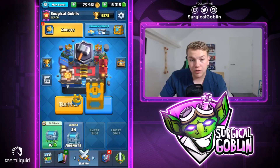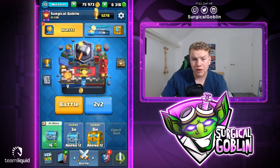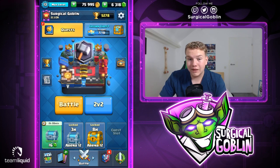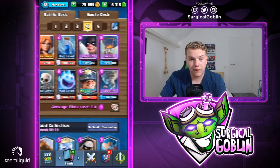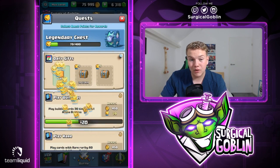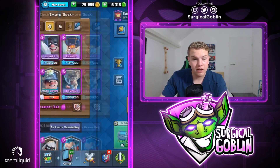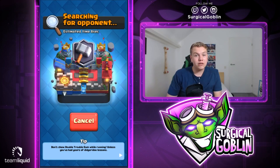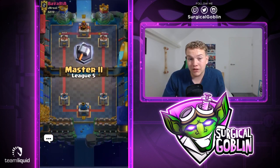Let's give him a good game, well played, and a thumbs up — definitely well played on his part. We got a golden chest and we're pretty close to a crown chest, so I'll try to complete the crown chest. Looks like we get some quests — my quest is a legendary chest, that's really nice. So the balloon/executioner/valkyrie deck — first match was a solid win. Let's hop into the second match.